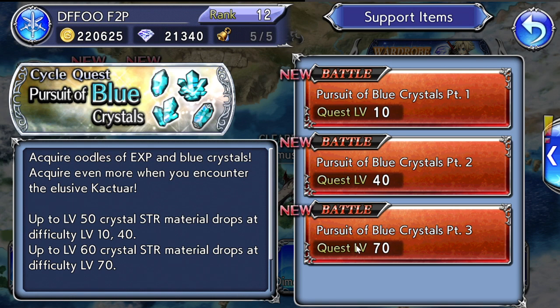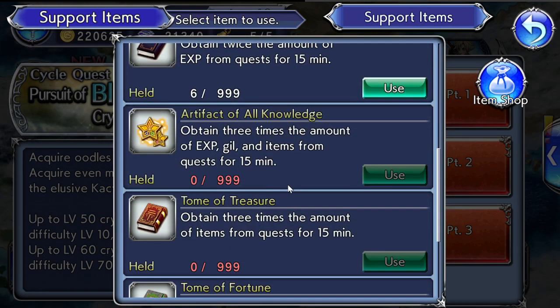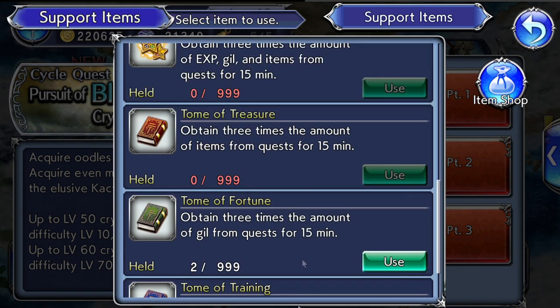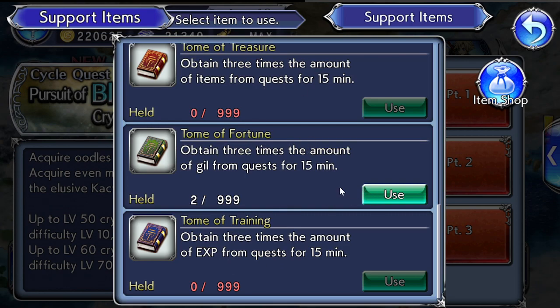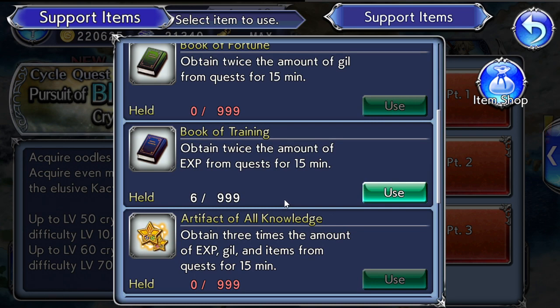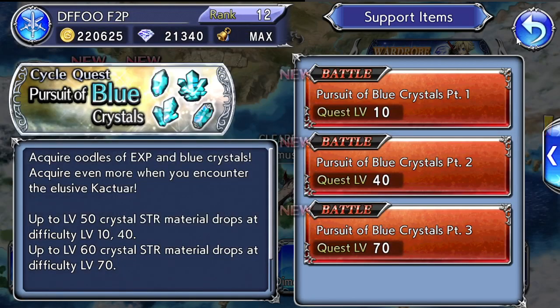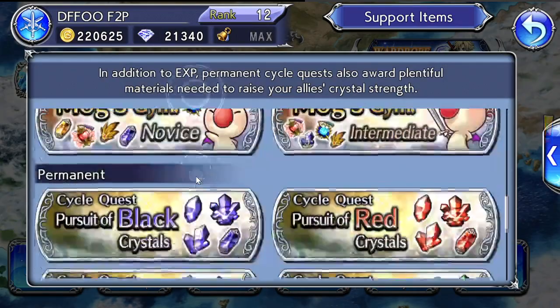To make farming quicker, use support items which increase the drop rate for gil, EXP, and item drops. You'll get a lot of these. General rule: when you really need something, use the higher-tier items — Tome of Treasure, Tome of Fortune, Tome of Training — because they give three times the amount. When you don't really care and just want to burn something, use the lower-tier books, since you get so many of them.